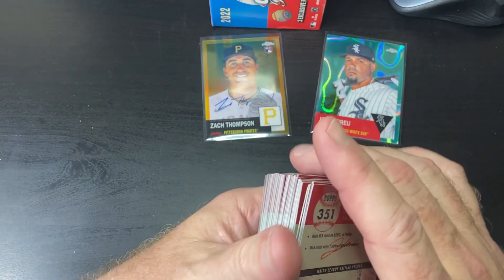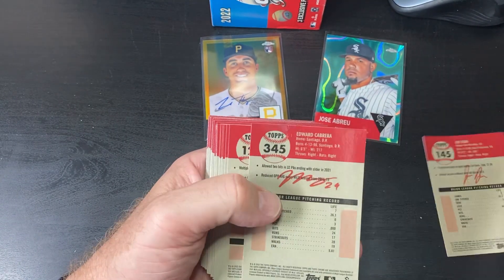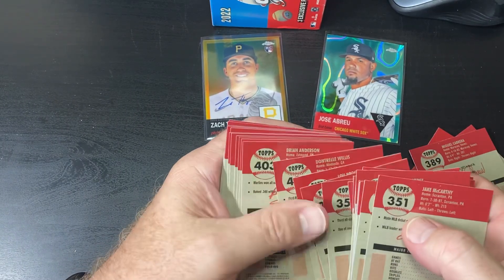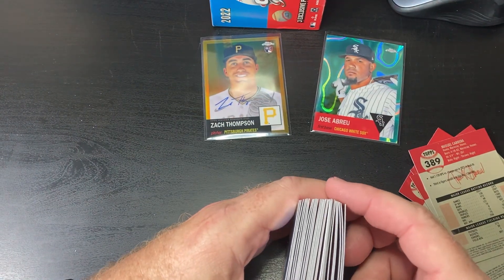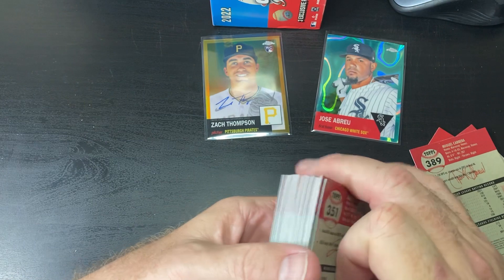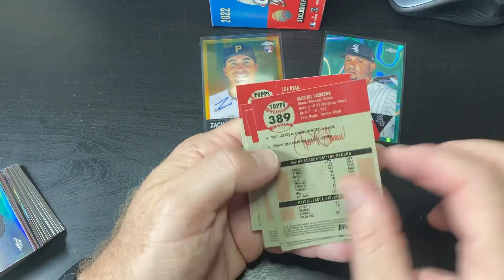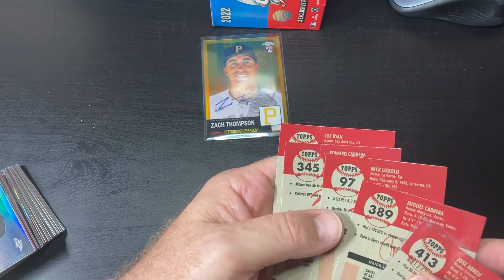We'll go through and check out all the damaged ones here. Joe Ryan's damaged. Debra Cabrera's damaged. Odello, Cabrera again. I think the rest of them are okay. They're a little bent, but I don't see any damage on them. So we lost five cards due to damage. Of course, I'm a Reds fan, so Odello rookies — that stinks. All these cards are damaged in the same spot as this Jose Abreu, up here on the corner. They're all damaged in the same spot.